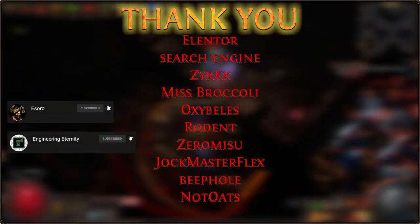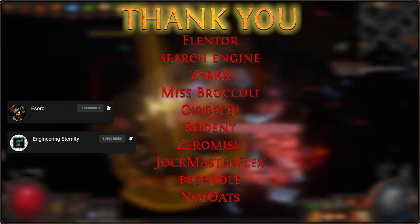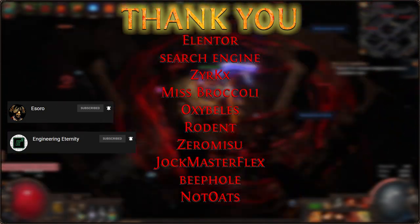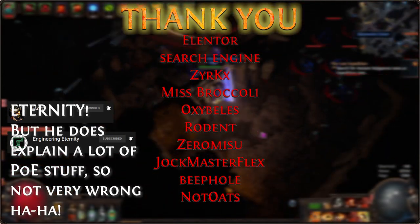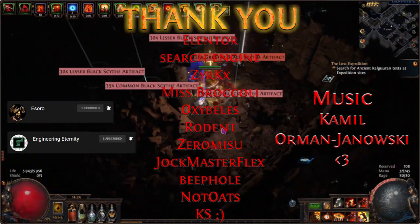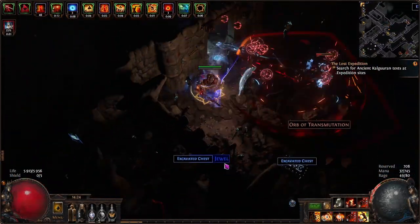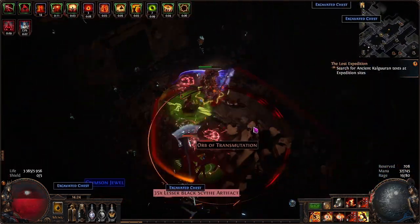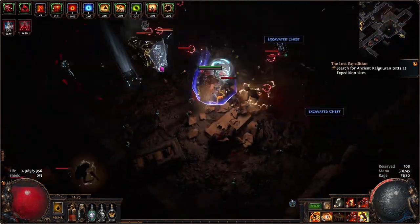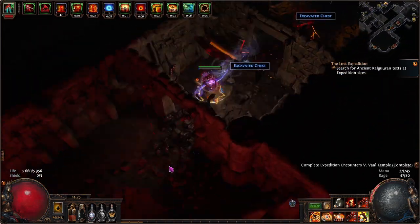Allentor, Search Engine, Zergs, Miss Broccoli, Oxibells, Rodent, Zero Misu, Jockmaster Flex, Beephole, Not Very Much Odds, and many others. Isoro, for being an inspiration for this build guide, and Engineering Explained for helping understand the many intricate game mechanics. Special mention goes to Katia for impeccable chat moderation. Oh, you're still here! I'd like to thank you for watching this guide in its entirety. I would love to read your comments and thoughts on this build and this guide format. I actually had to cut the guide almost in half to be able to cram it into less time. Press the dislike button if you didn't like my terrible accent, or consider subscribing for upcoming build guides with similar depth, build guide compilations, legalstats suggestions, and more. Stay sane, Exile!